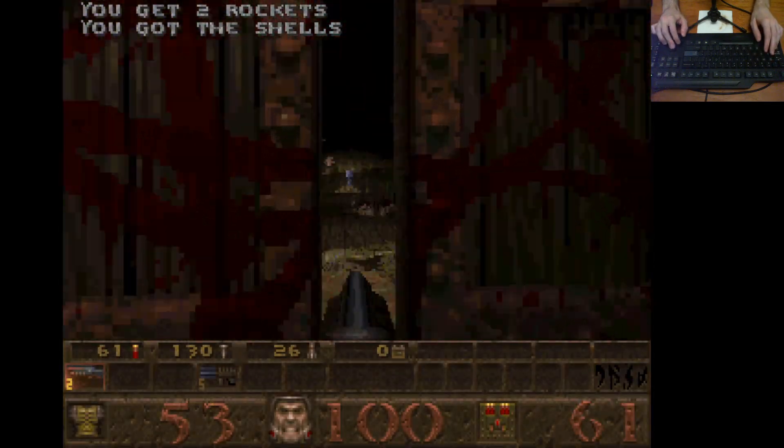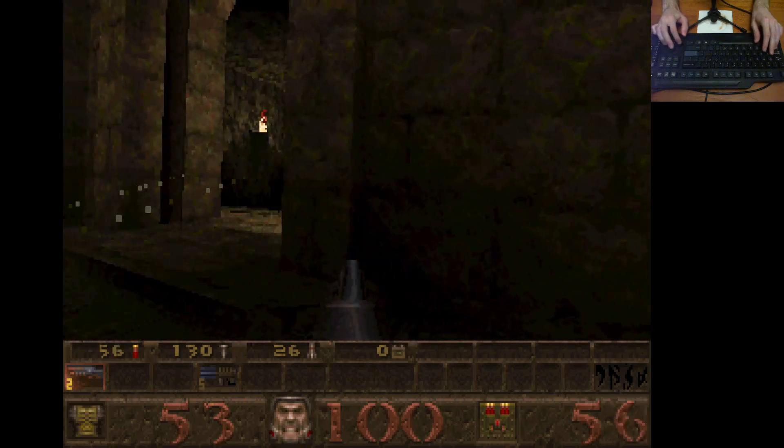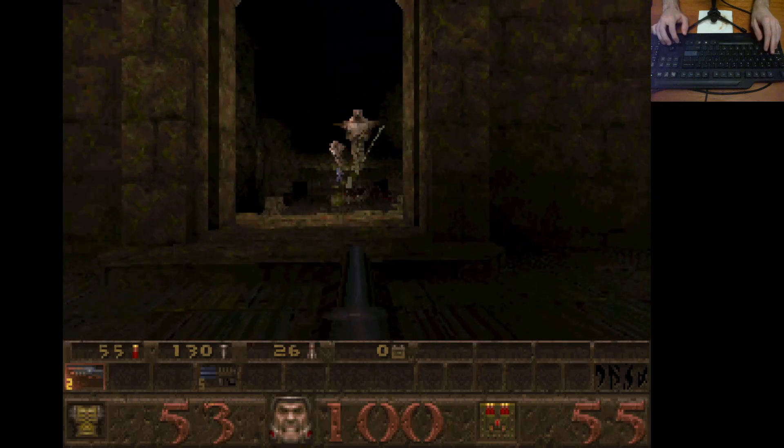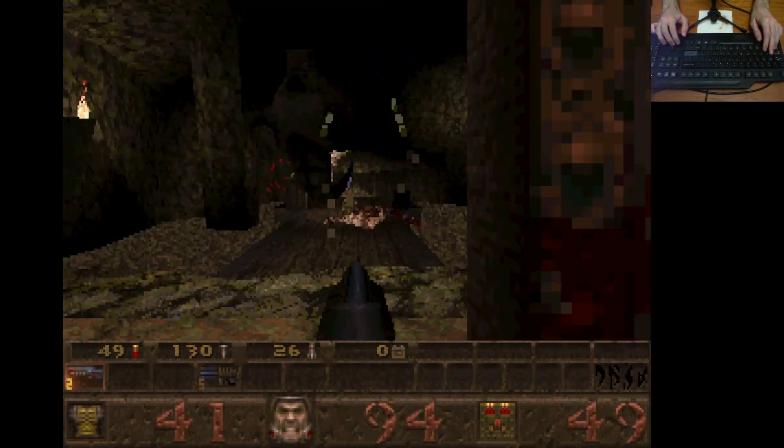We'll swap back to the shotgun now. The super nail gun rules - great weapon - and when you're not shotgun starting it just adds to your arsenal that you would have brought with you from previous maps, making this all a breeze.